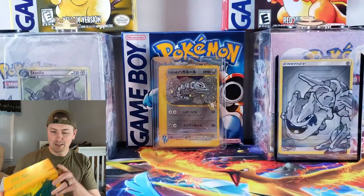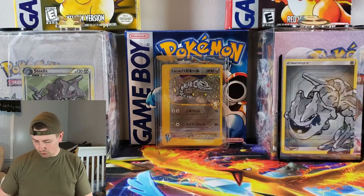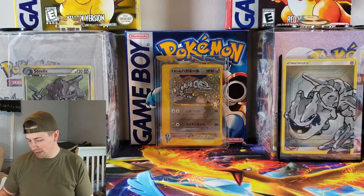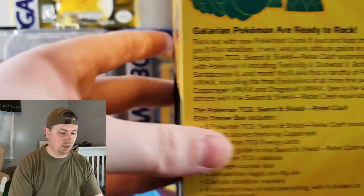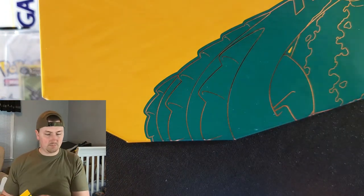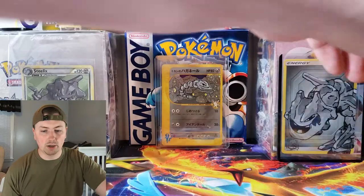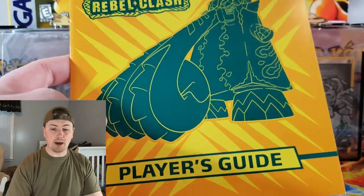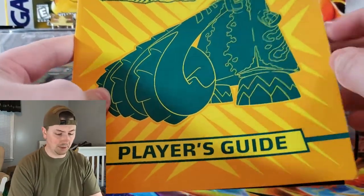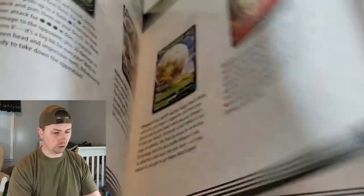As I'm opening this, I've been doing a little research and watching some other videos trying to figure out where the best pull rates are coming from with Rebel Clash. It seems to be, at least from what I can see, that the three-pack blisters are giving the best pull rates so far. And then second, following that, is the Elite Trainer Box. So we are hoping we can have some really good luck, because our first booster box did not go over so well.